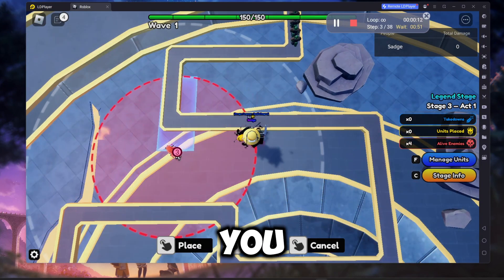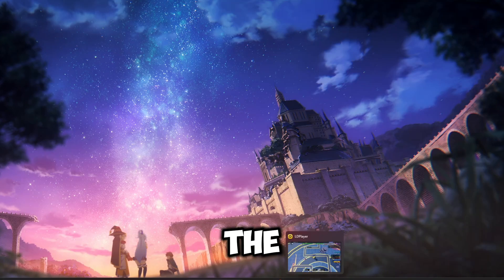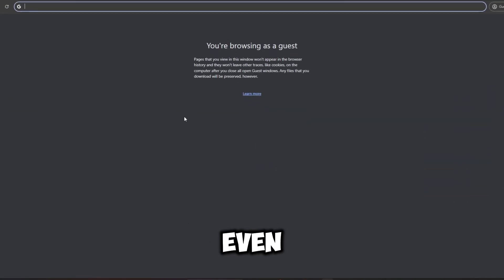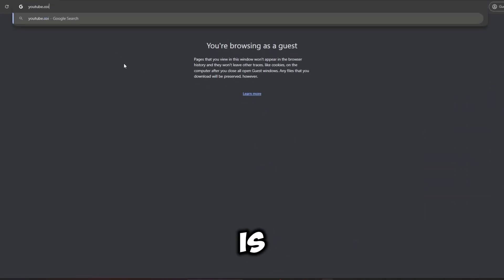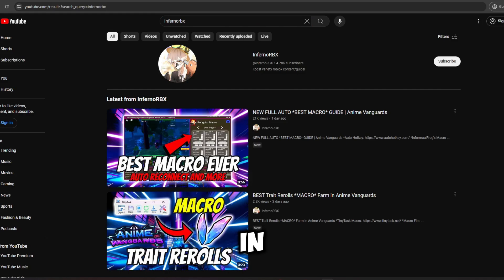Once the macro loop has started, you can go ahead and minimize this tab and do other things while this is running in the background. As you can see, the macro continues playing even after minimizing it, as it is an emulator — a different device itself. So yeah, that's how you use your computer while you macro in Anime Vanguards.